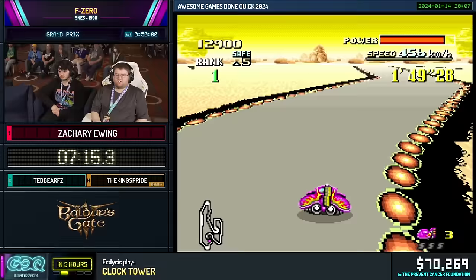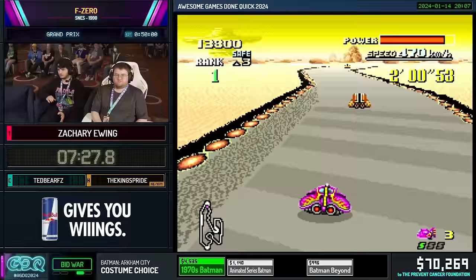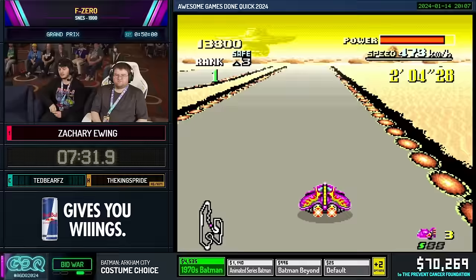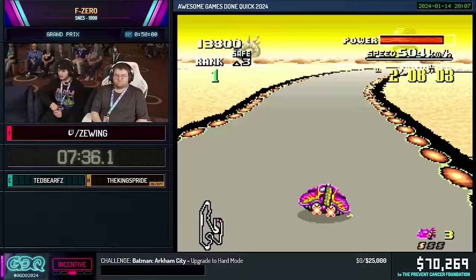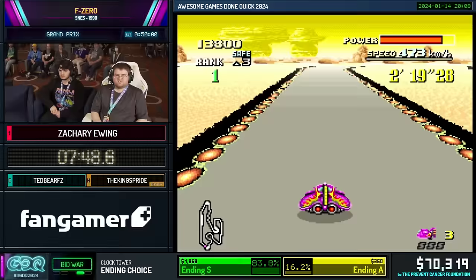Brake tapping takes advantage of the fact that this vehicle has crazy good speed retention and a long oscillation period when you use S-Jet. By braking very slightly at around 528, your machine stays in the 500-speed range for a few frames longer. Each successful brake tap equates to about one to two frames saved. Because you can do multiple brake taps during an S-Jet, those frames add up, especially on a fast lap or a five-lap run.